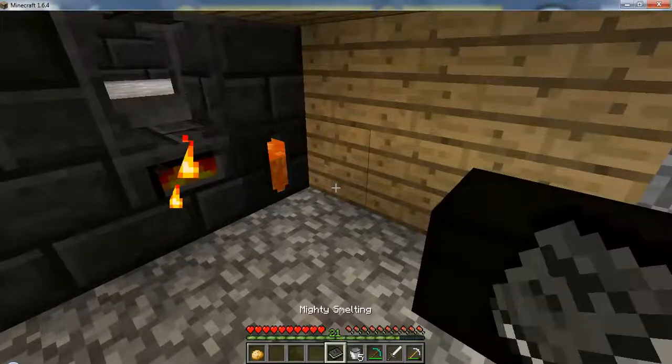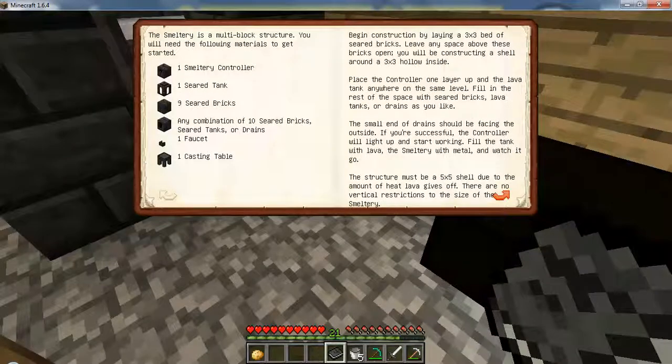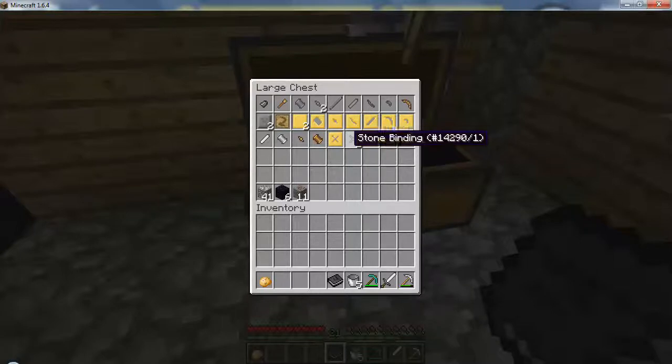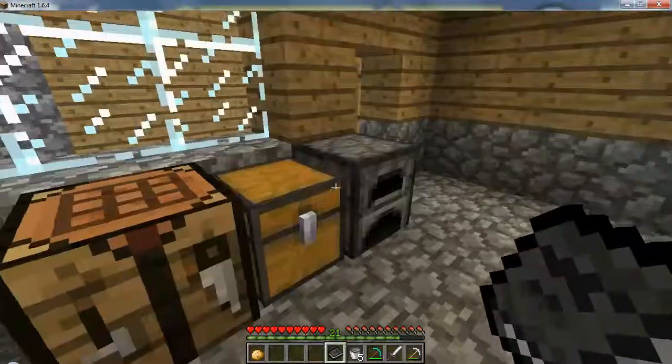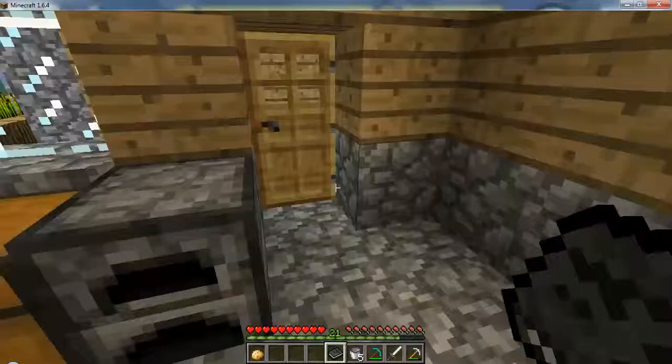So there we go. Lumite is 5 Aluminum, 2 Iron, and 2 Obsidian. That's why I really had to go find the diamonds — I still have 6 extra, but I do not have any more Iron. I don't know what happened to it. I thought I had extra, but I don't. So I have to go get some of that.